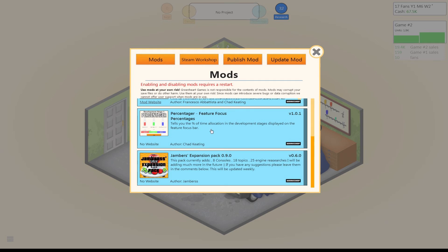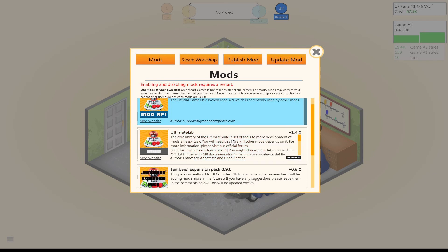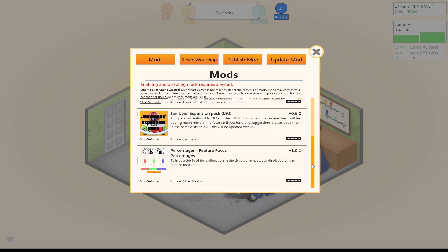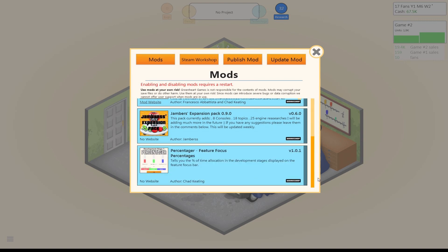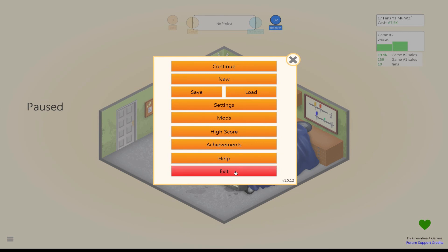Any of the others that you want will be listed here, and they come automatically into the Game Dev Mod API. You want Ultimate LIB, and then I'm using Percentager — the percent of time allocation in developed stages displayed on the feature focus bar — and Jamber's expansion pack, which gives new topics and some other research things. By default, it's going to look something like this: one mod will be enabled, the others won't. You'll need to come into mods and select them. If they're highlighted blue, that means they're selected. Then exit out and restart your game — exit completely out and come back in. You may get that warning again about a mismatch, no big deal, just load it. Go into the game, save over an existing game or start a new game and save right away. Exit out again and come back in, and you won't get any errors. It's possible that certain mods may not be compatible with others, but as long as you follow this process, you should be good to go.